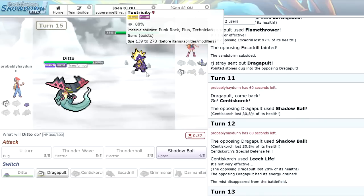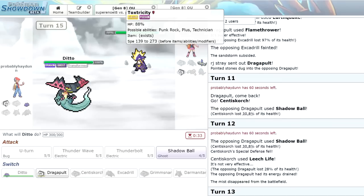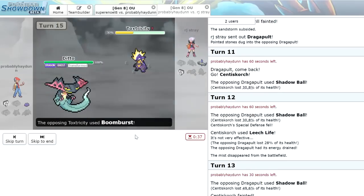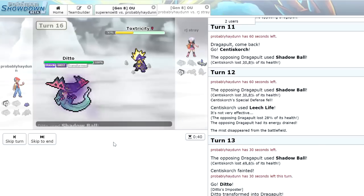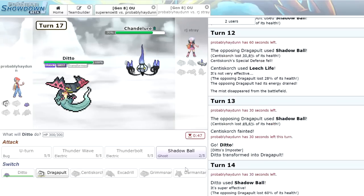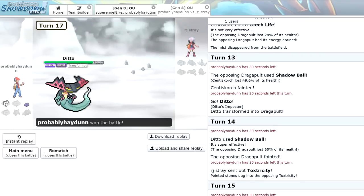We literally have nothing to do other than click Shadow Ball. If we get the matchup against the Chandelure or Dragapult, we'll be able to win it. Just going to Shadow Ball again — Toxtricity lives it and goes for Boomburst. We are Ghost Type, sir — why did you click Boomburst? We had two Ghost Types left. Ditto coming through — we just click Shadow Ball one last time and we were able to come through with the win. That was actually a close one, very interesting battle.